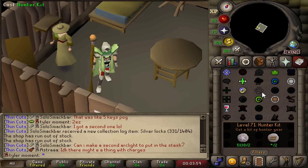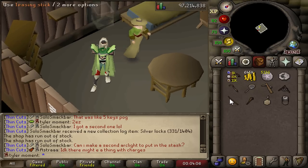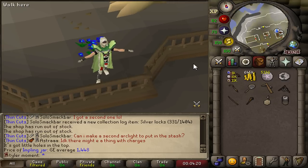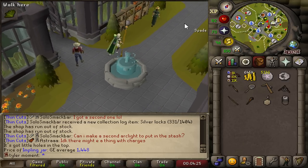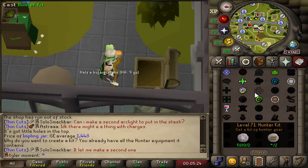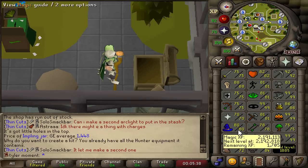I need to get the Impling Jars. There's a quick way of getting them from the Hunter Kit spell - if I cast it, it gives me a Hunter Kit, which I open up for a bunch of Hunter tools including an Impling Jar. So basically one cast of this is one jar. You can also get these in Puro-Puro by catching random Implings and turning them in, but I'd rather not do that, and this is decent Mage XP - 70 XP per cast. I'm going to be going for 2,000 jars, which should net me about 140,000 Mage XP. Can't argue with that, and I'm very close to a level.